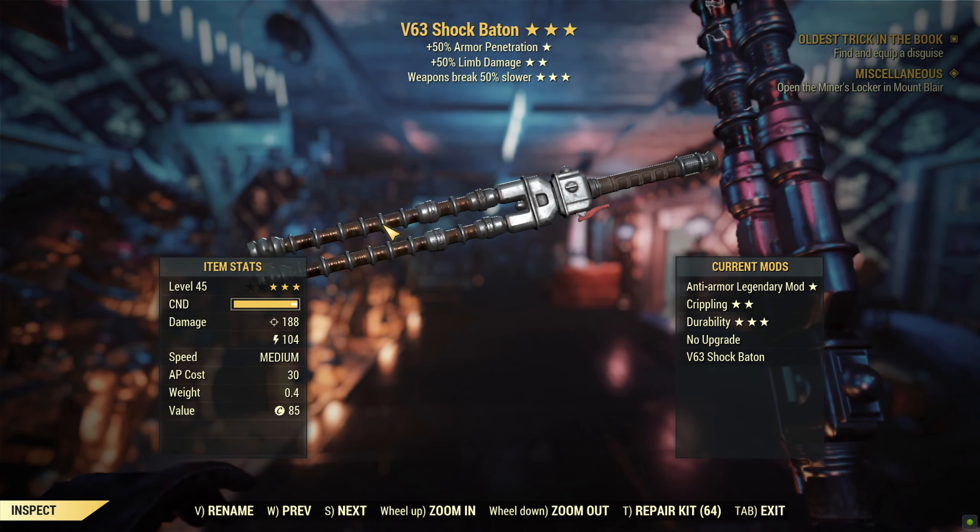Alright, hello everyone. Welcome back to another Fallout 76 weapon guide. Today we have the V63 shock baton.